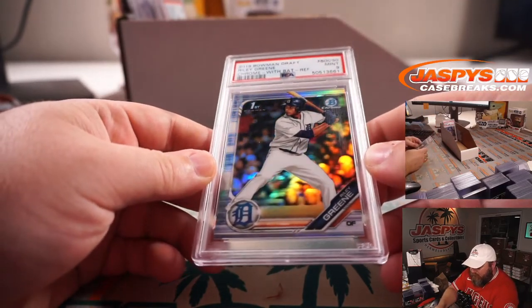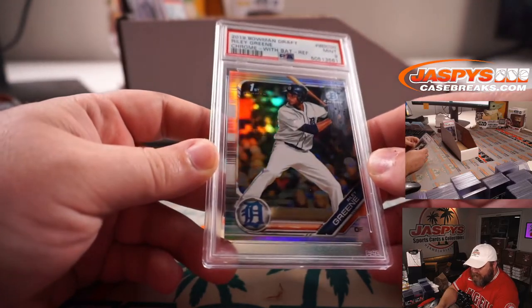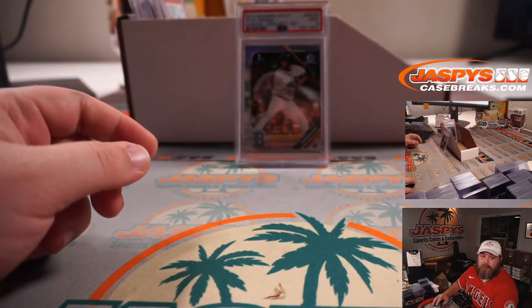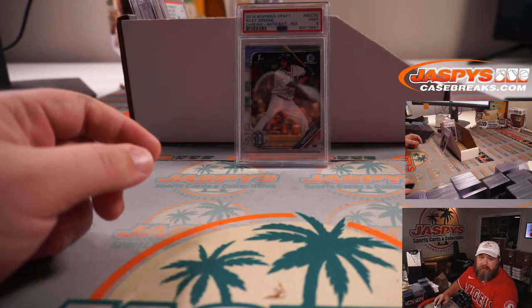2019 Bowman Draft, Riley Green, At-Bat Refractor, PSA 9, Detroit Tigers. Matt McLaughlin with the Tigers. Very nice.